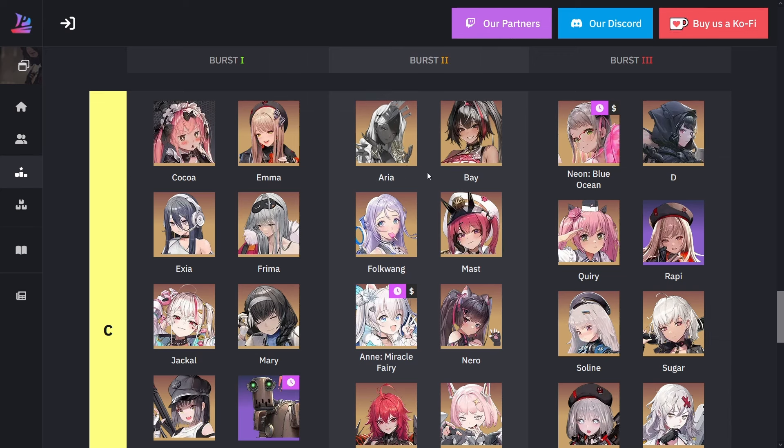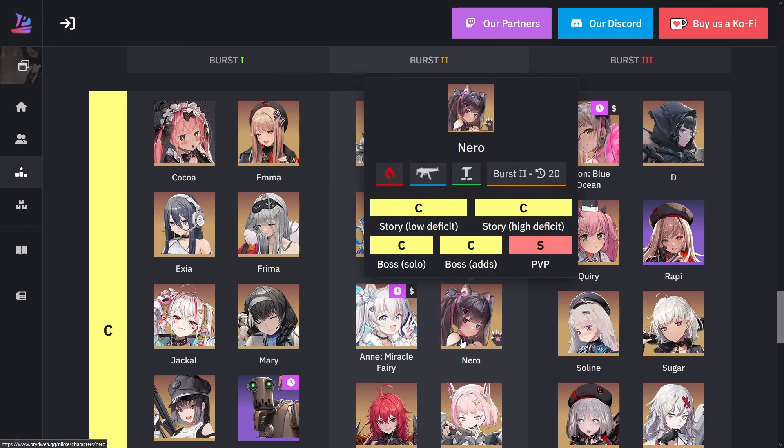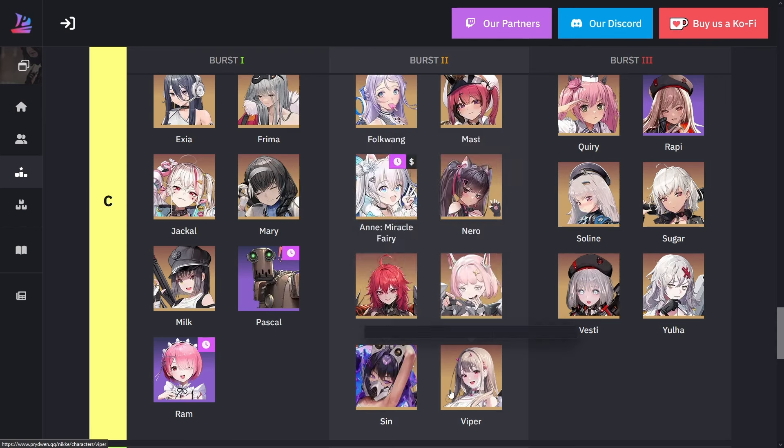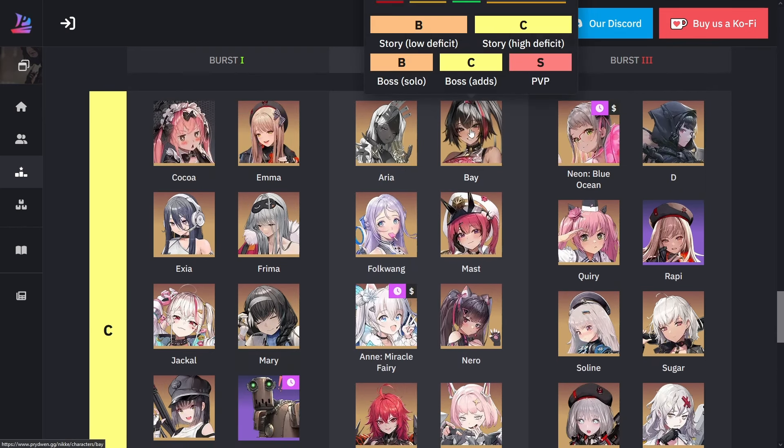For burst three we have Aria, Bay, Folkwang, Mast, Christmas Annie, Nero, Nihilister, Noah, Sin, and Viper. Even though Bay was recently added, she's mostly a defensive Nikki who distributes damage whenever she receives it — that's why PvP shows as nest ranking. Unfortunately, depending on how the team is set up, sometimes she could kill all your team really fast.